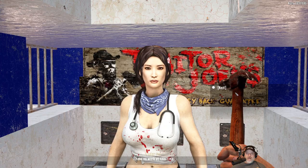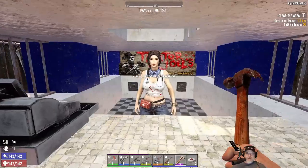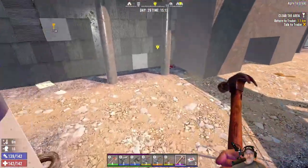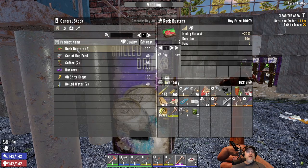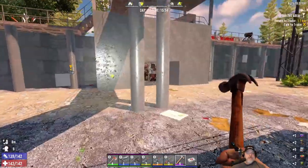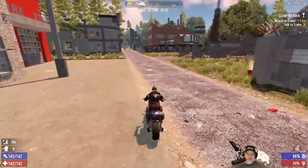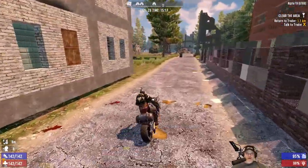We are doing a job from her, and she doesn't reset till day 31. Let's head over to Trader Hugh, do that quest turn-in, sell him the other sledgehammer, and then start heading north.